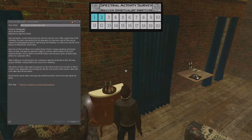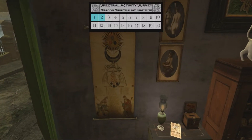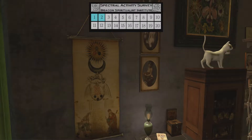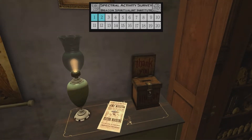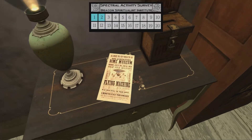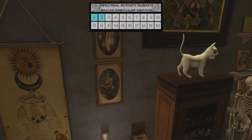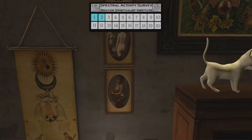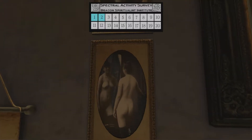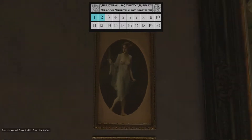Next stop: Professor Inglewood's Grand Observatorium. Here we are in a fairly interesting place with lots of really cool stuff. Thankfully it's a small room, so finding the ghosty isn't that hard — it helps that it's a glowing poof ball. Glowing poof balls tend to be fairly easy to find.